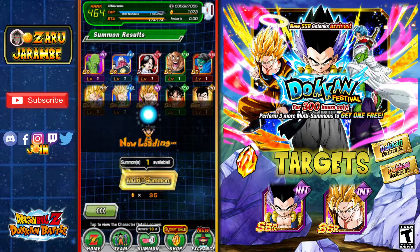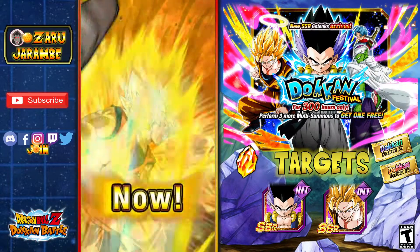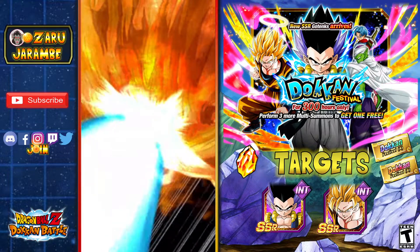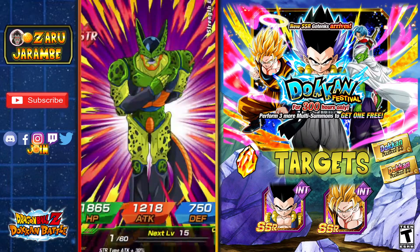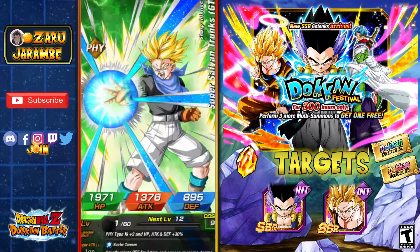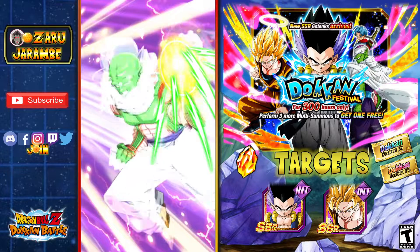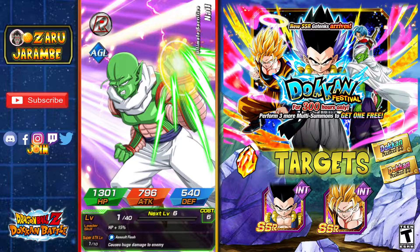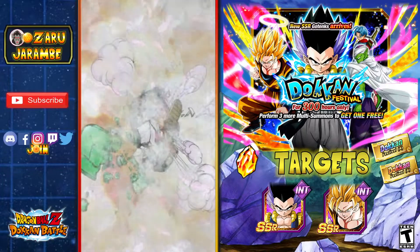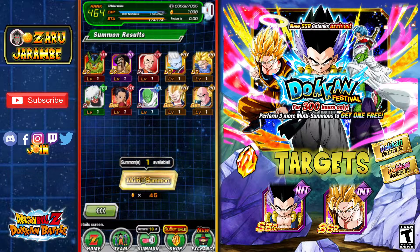We'll go ahead and do the delay summon — 35 Dragonstones. Let's see what we can get here. So Vegeta's back on screen again and he's going to fuse again — that's another Dokkan Festival exclusive unit. So far we've got back-to-back fusions, which is really great. We'll see if we can get that Gotenks, and then hopefully I don't have to go in after the discount summons because I do want to save some stones for future banners. We got Super Saiyan 3 Fizz Gotenks — not a bad unit, but that's not even the GSSR. We've got the new TN as well, which is absolutely great.